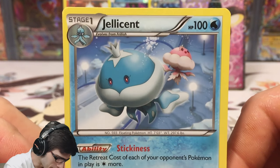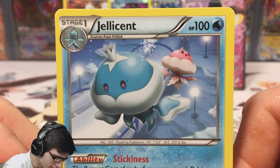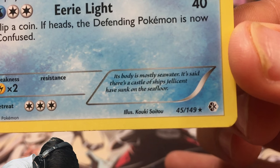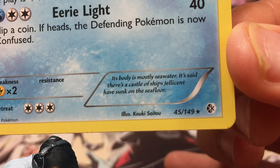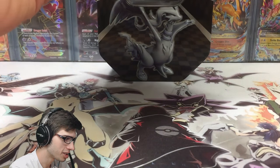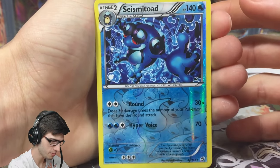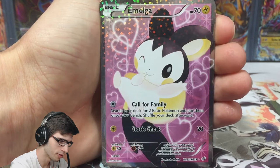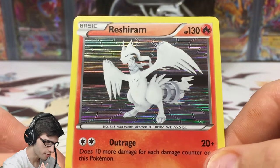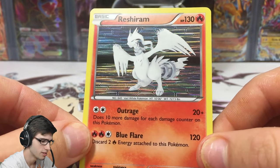Dang, so Boundaries Crossed still hasn't come through for us. Other than one time I think we got an ACE SPEC, but yeah. Jellicent has 100 HP with Stickiness and Eerie Light. Its Pokedex entry says: 'Its body is mostly sea water. It's said that there's a castle of ships Jellicent have sunk on the sea.' Jellicent, you're evil! So the recap of the tin: we got Seismitoad and Suicune both as reverse rares, the Emolga Radiant Collection full art, and the Reshiram promo.